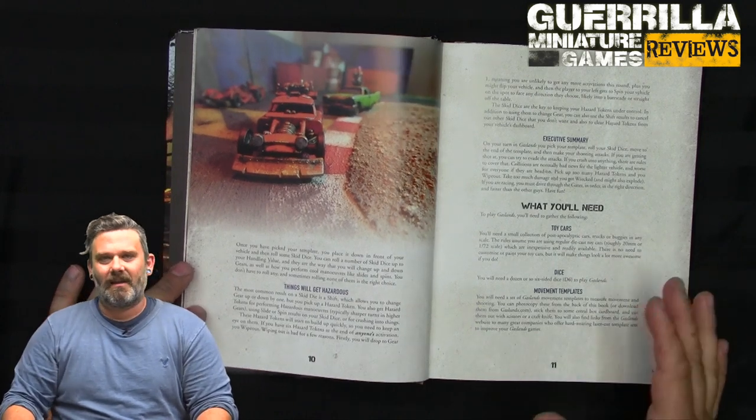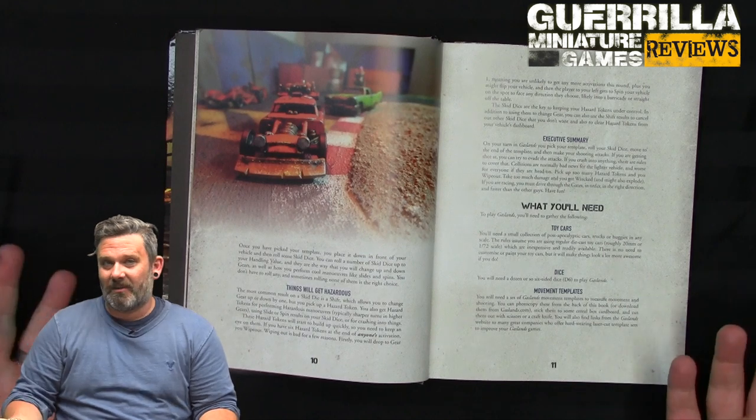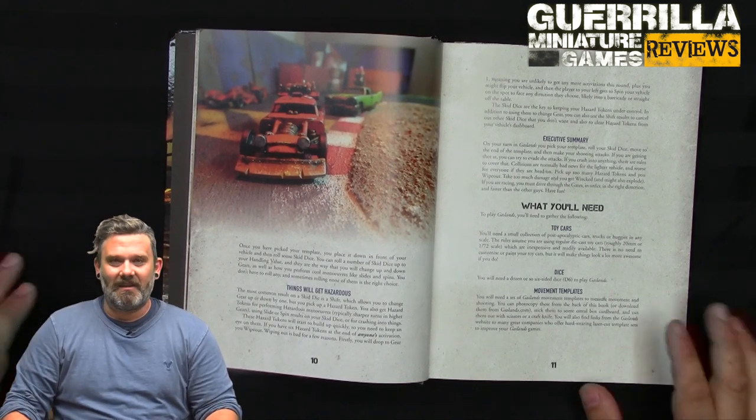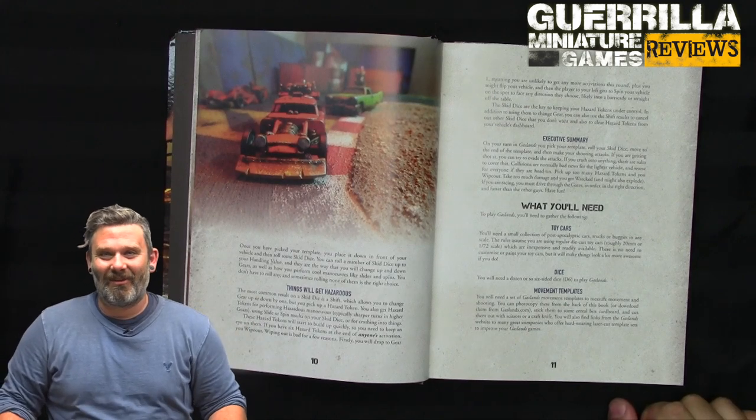The basic scenario is called a death race. You get a bunch of cars, put them down, and get cans to build your cars with. Cans is the monetary term — your fun bucks to spend on things to put together and make a car. One of my favorite things about Gaslands was when Mike sent me a review copy a couple of years ago with this card showing all these tables.